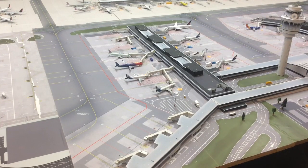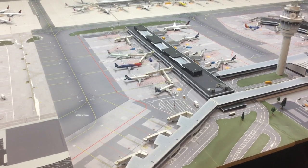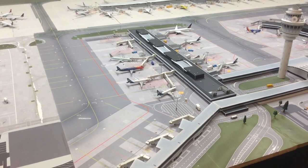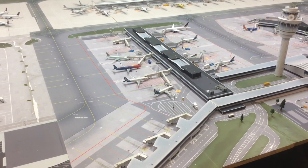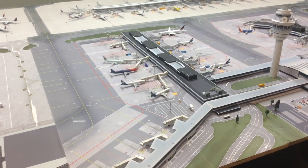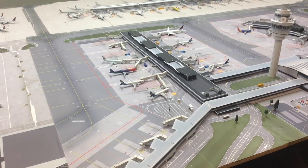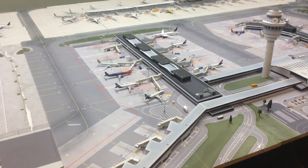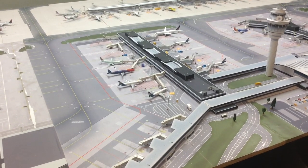Here we have Terminal 6, which has 13 gates. This terminal has Air Canada, Alaska, Ethiopian departures, Thomas Cook departures, and Viva Aerobus departures.